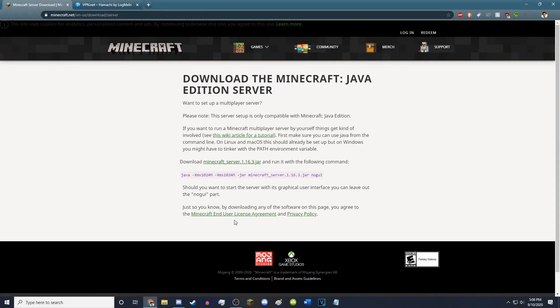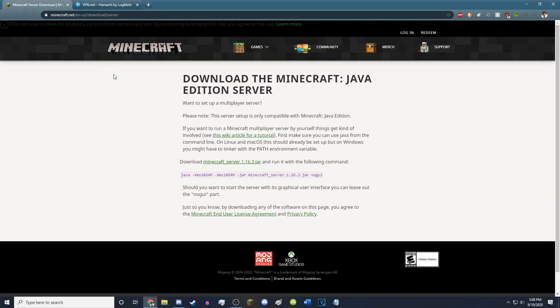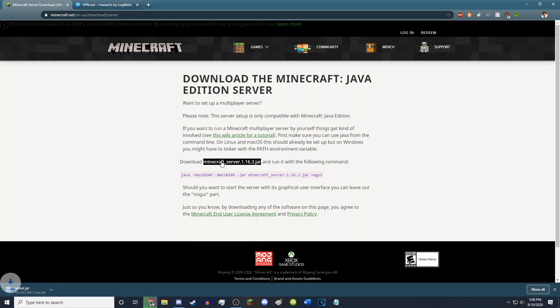First things first, you'll want to get the actual 1.16 server. You'll have a link to this in the description — it's on the official Minecraft website. You click here, it'll download this server.jar. It'll ask you if you want to keep it, just go ahead and hit keep. There you go, you now have your server.jar.